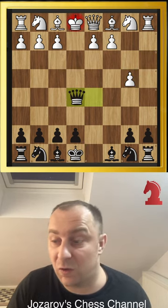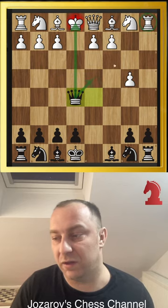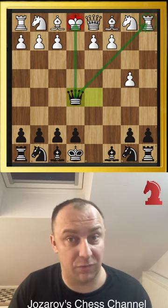Because after a takes b4, we have queen to e5, and we now have a double attack against the rook and the king — and the game is over here for white.